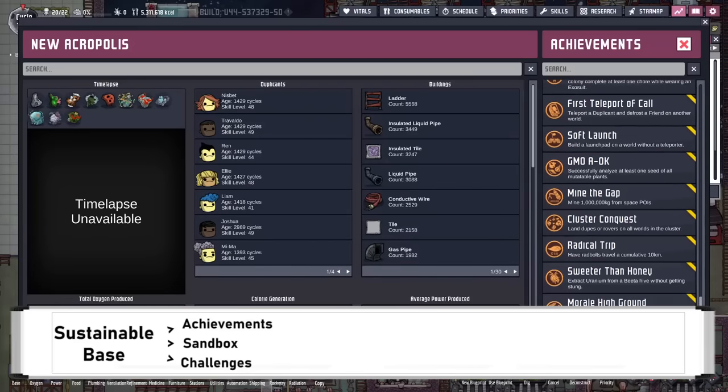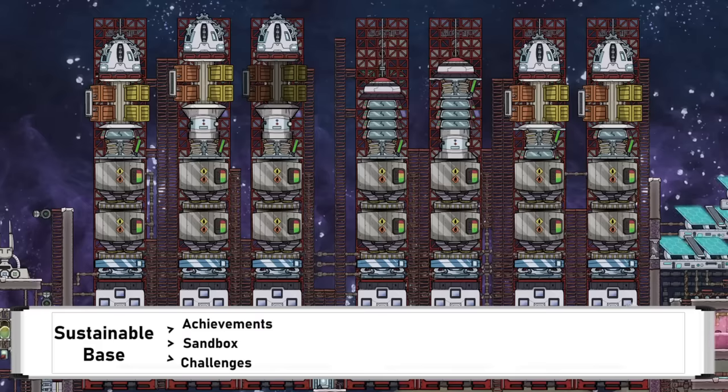That could be things like playing different asteroid or cluster types, doing an all-achievement run in the same base, or speedrunning milestones. A very common late-game topic is rocketry, which can be one of the more daunting things to learn, but once you do become confident with it, you can unlock the rare space materials with excellent material properties to make the most advanced of builds.